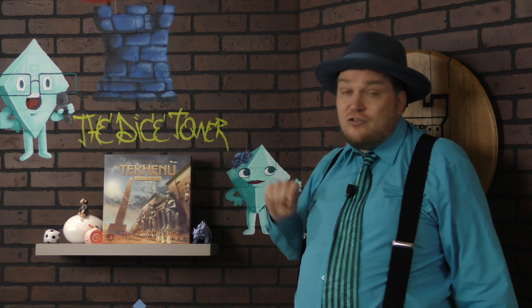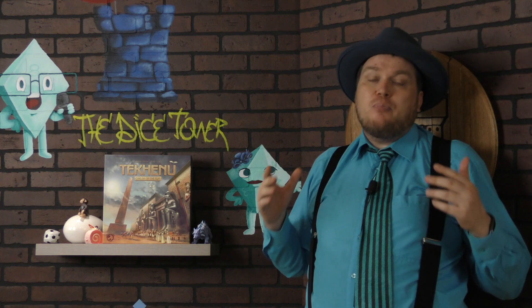Danielle Taccini and David Tertzi are the two designers of this — two designers I like a lot. This is a straight up get-points game set in Egypt where there's a shadow from an obelisk. That's the whole point of this game: there's a shadow casting a shadow, and that's going to affect how the game works.